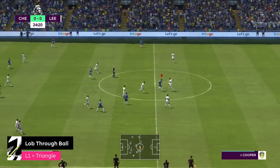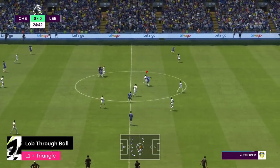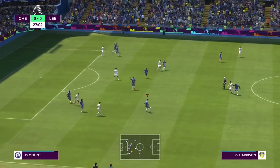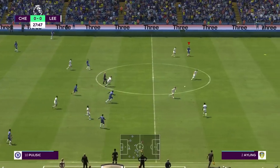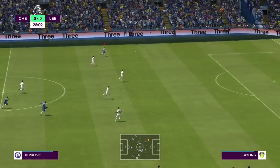Are there certain formations that beat the press best? You want to make sure that you've got width and men in the middle. Running a narrow formation you will struggle to deal with the press, so make sure you've got some full backs, some wingers, and a couple of men in the middle of the park — and that'll be fine for you.